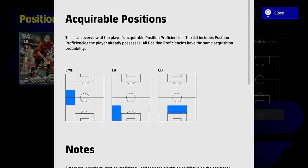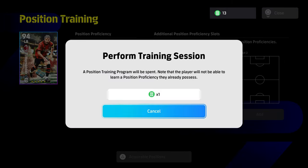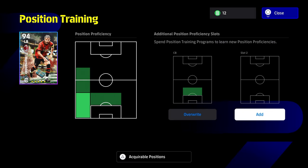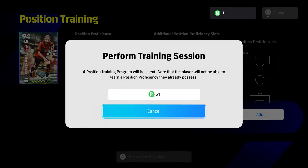For example, Tio Hernandez is listed as a left back and can actually be trained as a CB even though he's blank — he has no CB proficiency until now when we give him one. So we're going to have a roughly 50/50 chance of getting left midfielder fully trained up or CB fully trained up.